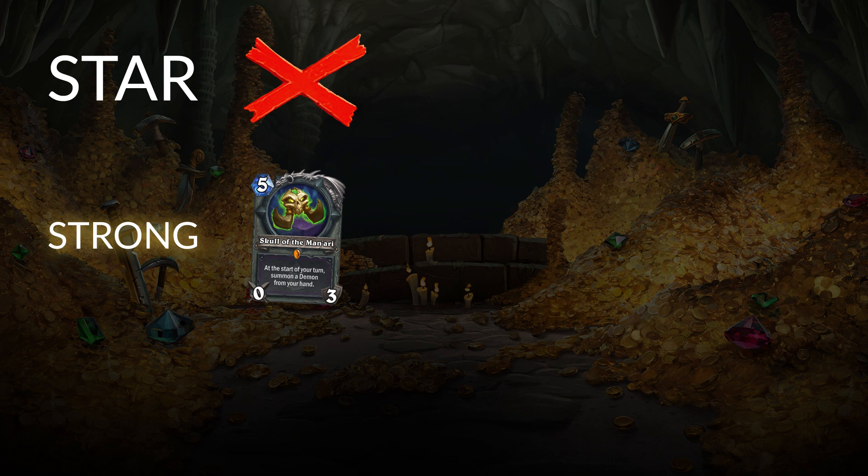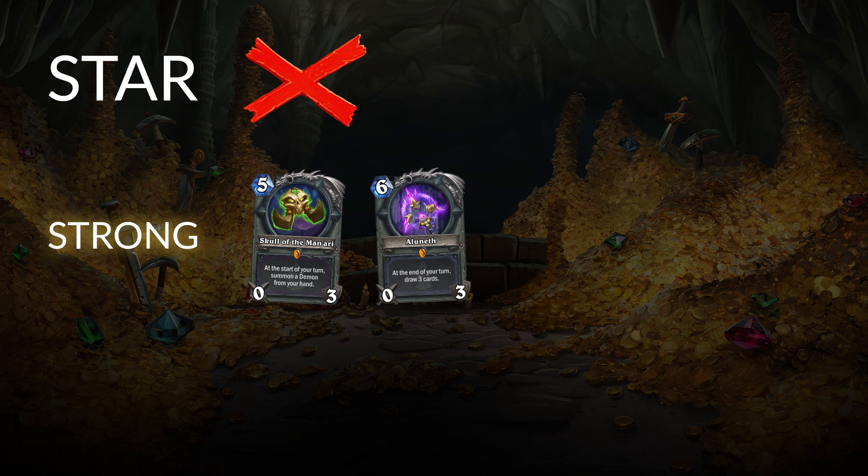On top of Skull of the Manari, we have another legendary weapon with Aluneth — the Mage legendary. It's also a pretty safe craft if you're planning to play any sort of secret burn or tempo Mage deck. Aluneth is really popular in those lists, ensuring you can draw a ton of cards in the late game to find the remaining damage or continue to pressure the board and find lethal. It looks like it's always going to be relevant because Mage can always build fast decks, so I think it's a fairly strong craft.